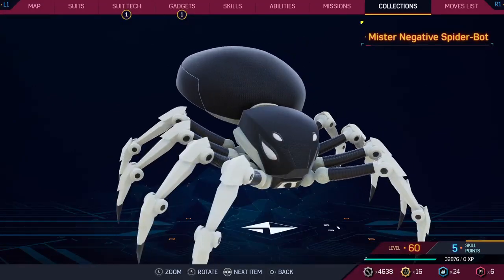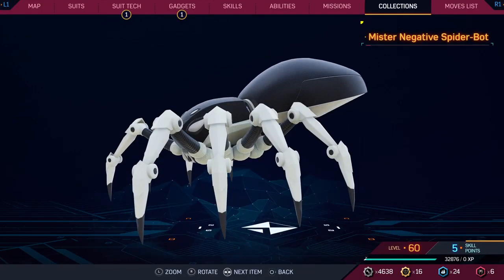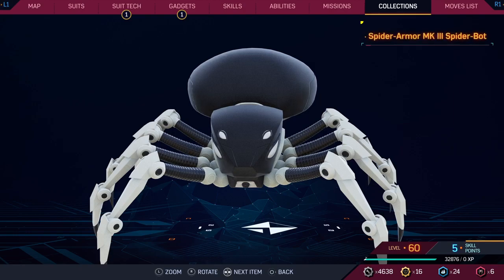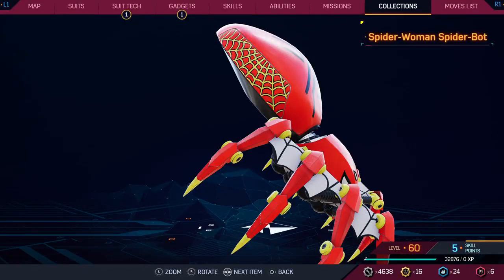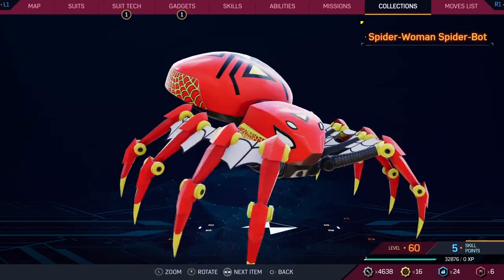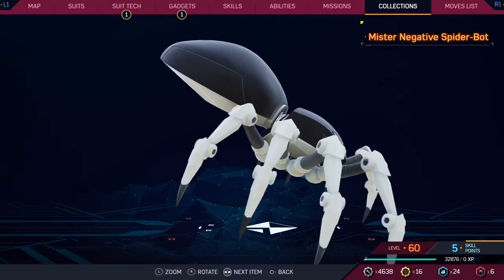Mr. Negative — I like the glow effect, but it's just another black and white spider bot. You couldn't even give him a tie or a little sword on his back or anything — it just looks generic. Spider-Woman: even though I don't love Jessica Drew as a character, I do quite like this spider bot. I like that it has the web wings. I like the logo on the back — this is a well-designed one. Mr. Negative should take some notes. Seven.